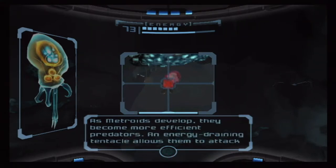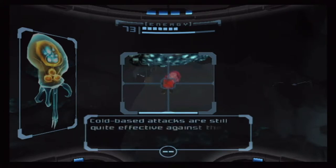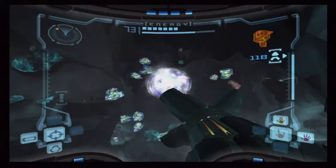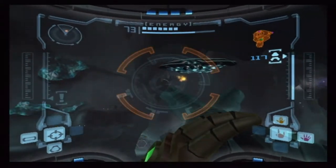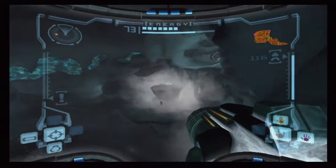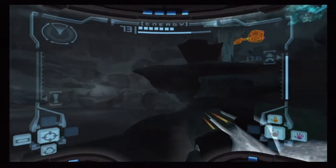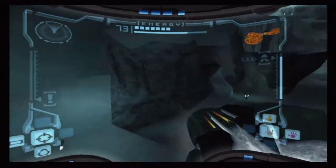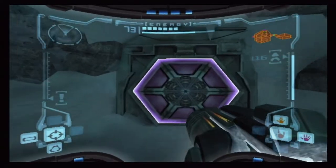It begins — they're evolving. The evil nasty Phazon Metroids are evolving. This is how we get a DS sequel to Metroid Prime. They die about the same as regular Metroids except they don't latch on to you — they kind of just hurt, ultimately doing more damage. They just throw tantrums at you if anything. They are unruly teenagers basically.